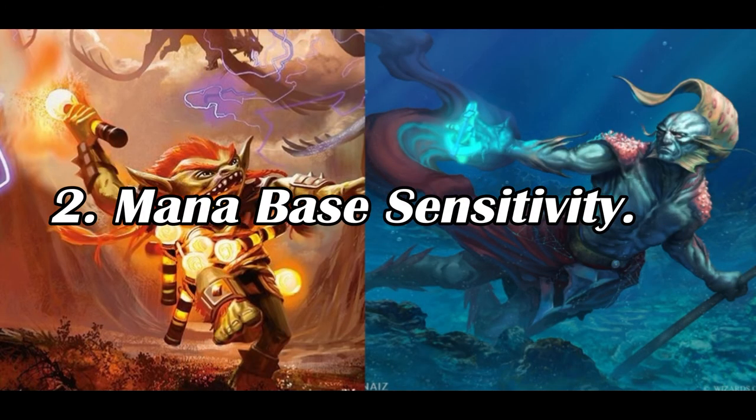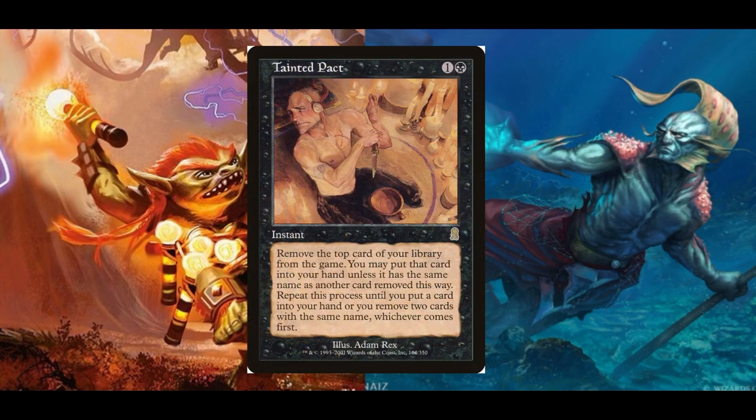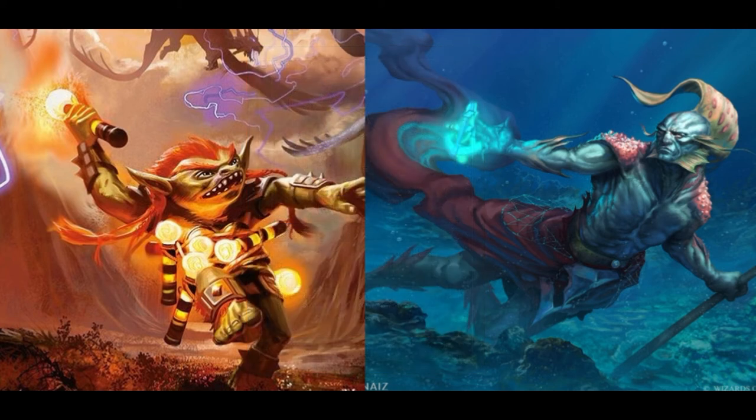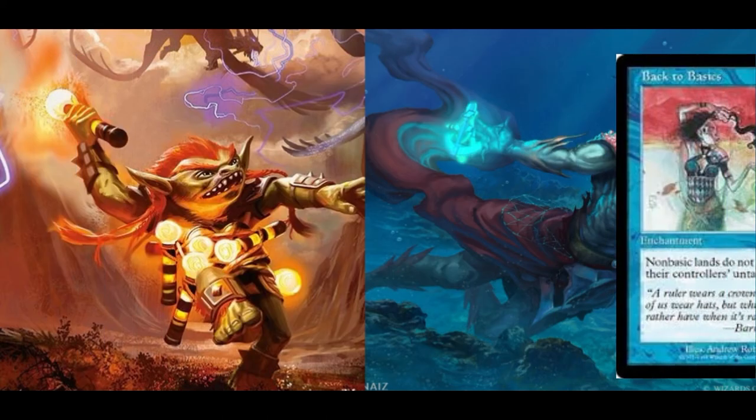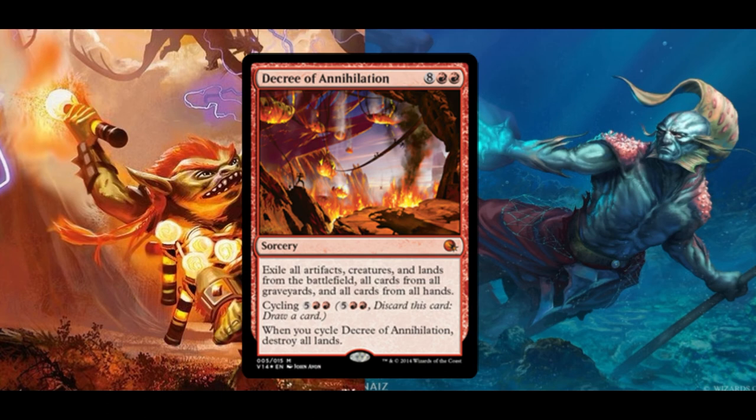Mana Base Sensitivity. We run a true singleton land base in order to accommodate Tainted Pact, and due to your non-basic mana base, your land base is fairly sensitive to Stax. Stax effects that neuter your lands — such as Stasis, Back to Basics, Blood Moon, and Root Maze — when coupled with other Stax pieces, will cripple you eventually. Mass land destruction, while not commonly occurring, can also cause problems in the long run, as this deck has a very hard time recovering post-MLD.